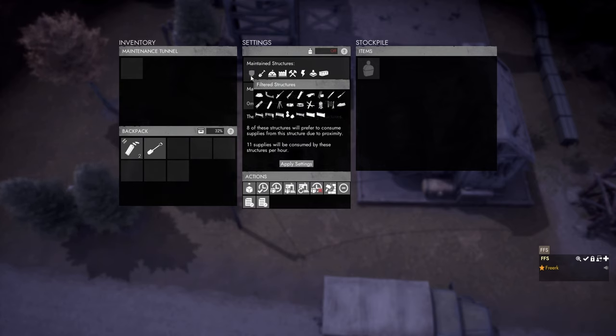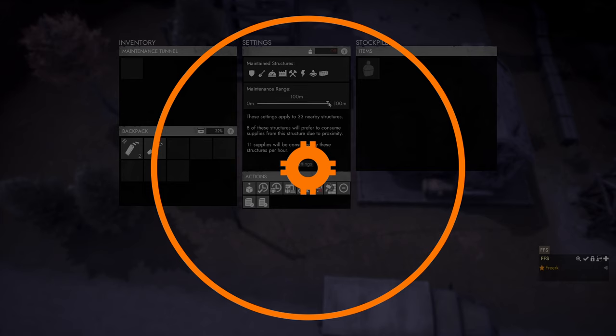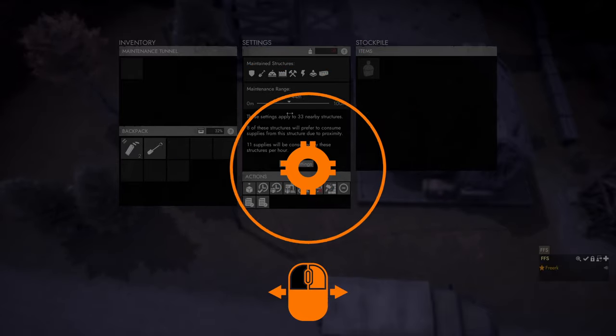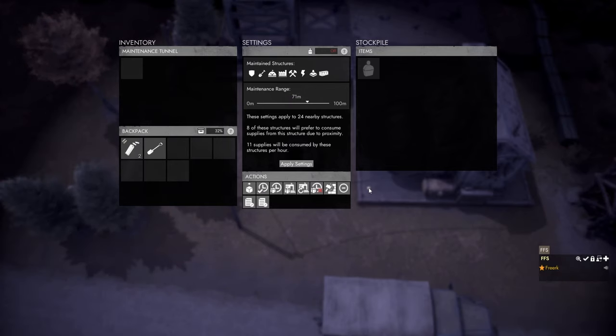All these categories can be toggled by simply left-clicking on them. For example, left-clicking the defense category excludes defenses from the maintenance tunnel, so it will not prevent decay on any defense structures within its active radius. Below the category selector is the maintenance range, where you set the radius around the tunnel's center within which decay will be prevented. Left-click and drag the arrow along the line — the distance shown above updates live. Releasing sets the value, for instance to 71 meters.